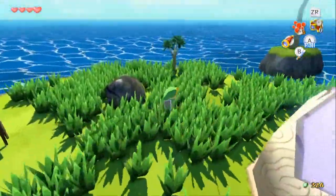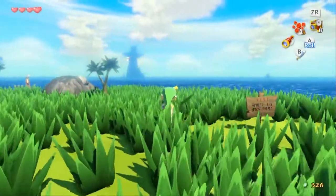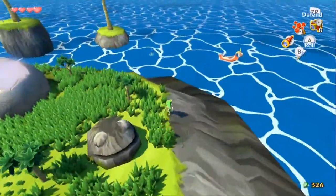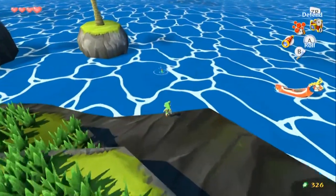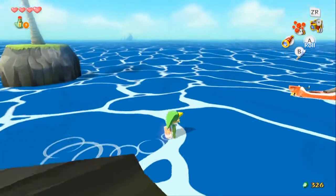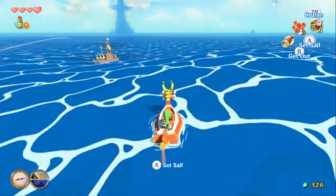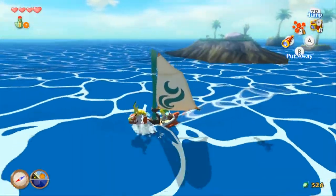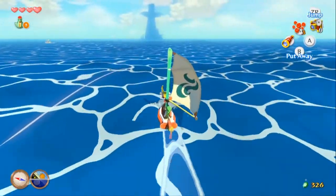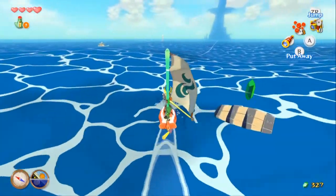I figured out how to go into first person — I completely forgot. I can walk around but I can't use my sword. I still don't see the fish man yet. Basically, he's a fish that you give bait to, and he marks the location on your map. But I guess you have to run into him first — kind of a bummer, but what can you do?